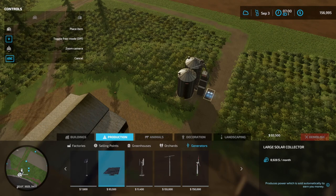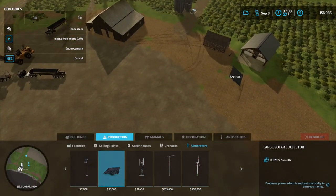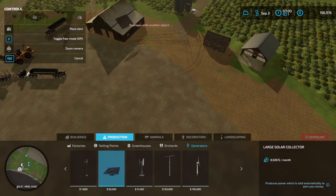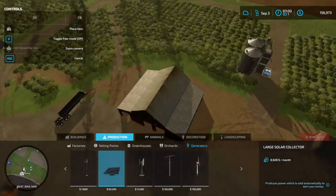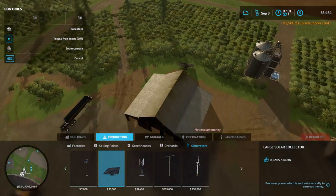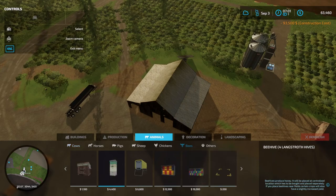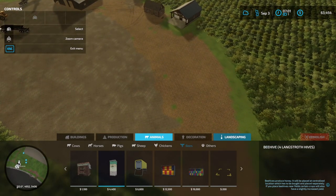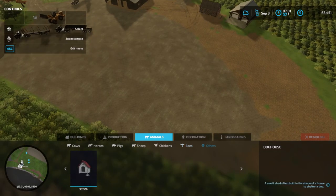We've got solar panels, we've got wind turbines and stuff. I think this large solar panel is pretty good — it gives us quite a bit of money a month. Where should we put it? Can we put it on top of a building? It's not going to let me place it there. We can just put it behind the garage here — this should be a good spot, as long as it doesn't get in the way of me pulling trucks in and out. Now we've got some income coming in every month instead of just when I take stuff to the mills and to the dirt processing plant.